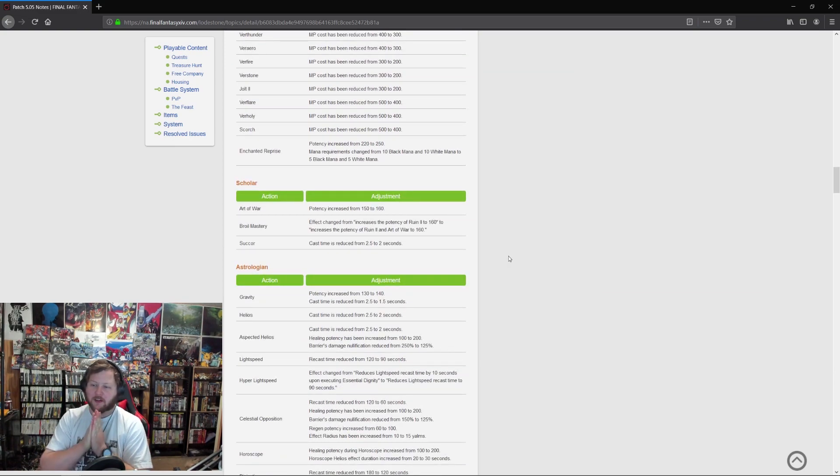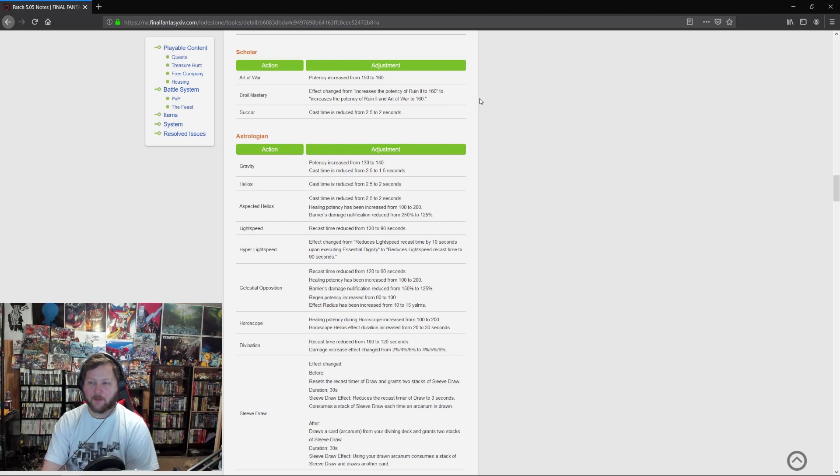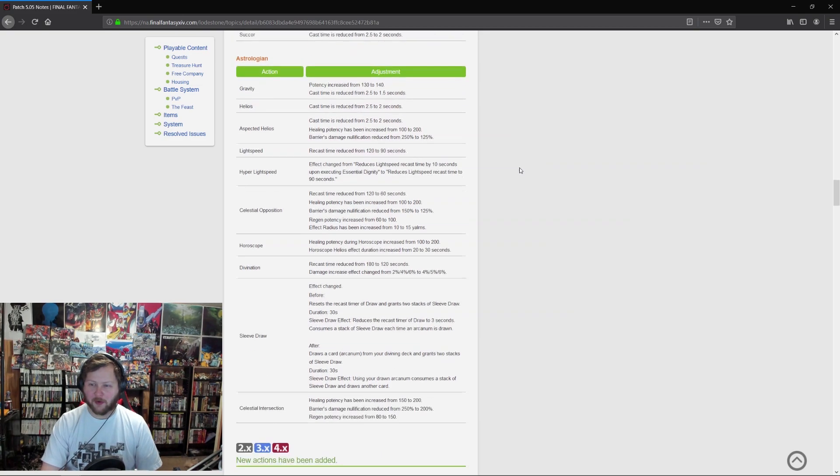Scholar: Art of War potency increased from 150 to 160. Royal Mastery effect changed — increases potency of Ruin 2 and Art of War to 160. Succor cast time reduced from 2.5 to 2 seconds — half a second may not seem like a lot, but in combat that's actually a lot of time. That's going to make Scholar even more fun to play. Scholar's the only healer I have at 80 right now and I'm really looking forward to these changes.